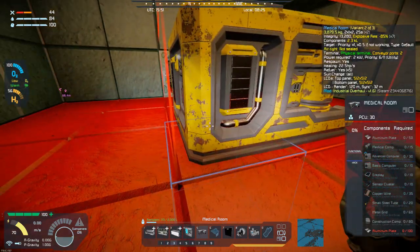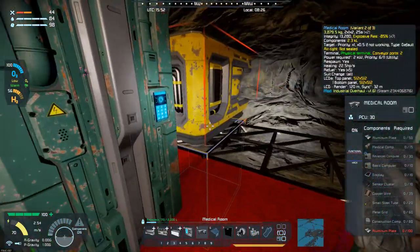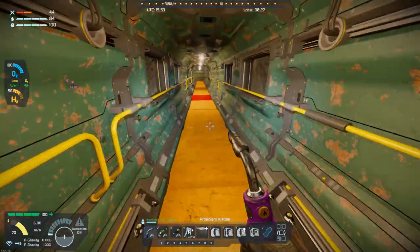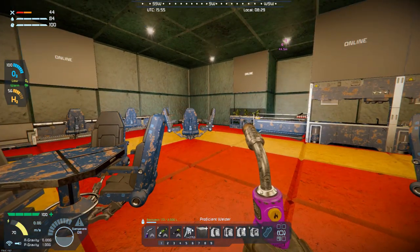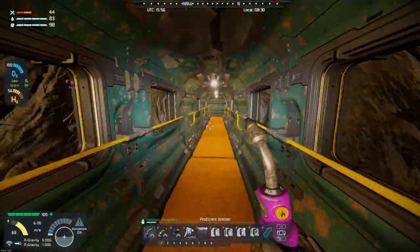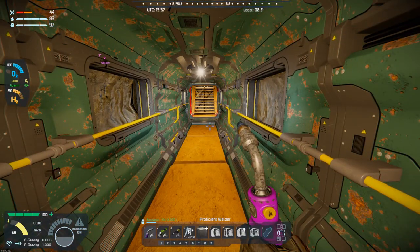I'm going to have to go grab some aluminum plates. I also want to look and see what colors I used over here — try to break it up a little bit. I don't know if I want to use blue or not, maybe blue. I do need to go get some aluminum blocks. Once I get the aluminum blocks and a couple of these things placed, I'll catch back up with you all.